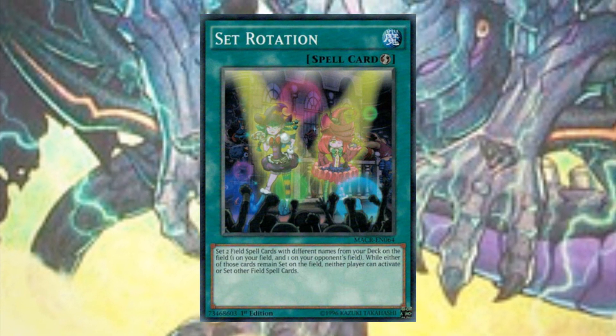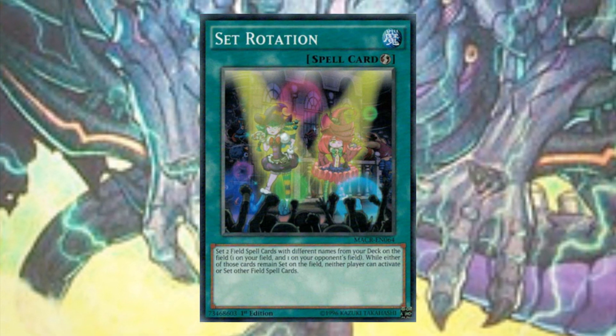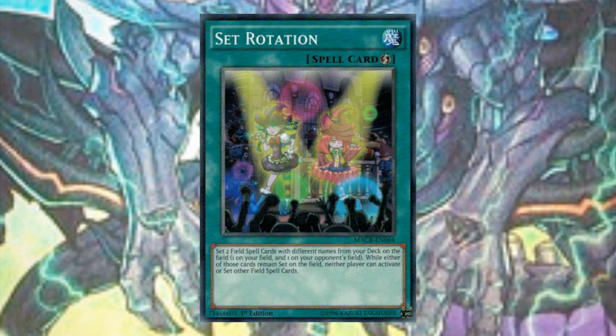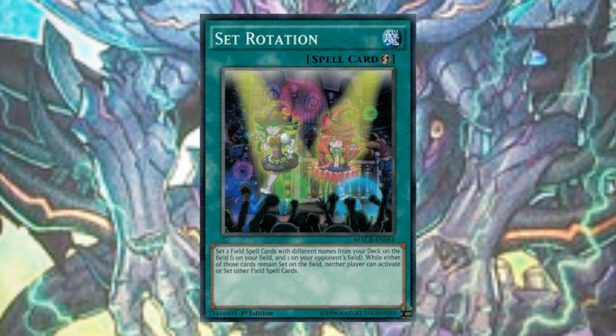Speaking of Cosmo Town, there's a new card called Set Rotation that lets you put a field spell on your opponent's side of the field and a field spell on your side of the field — it sets both of them. That's actually going to be played with Cosmos, because you can give your opponent Cosmo Town and then do shenanigans by destroying their field spell and getting cards to your hand.